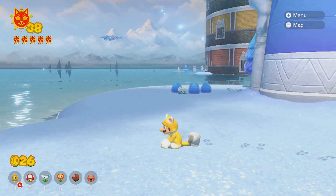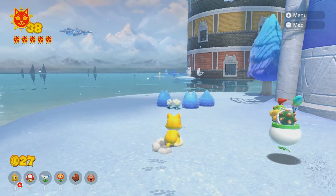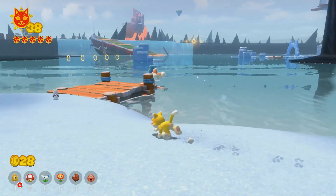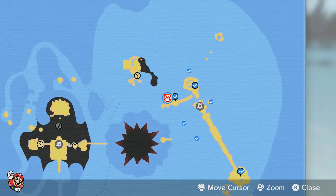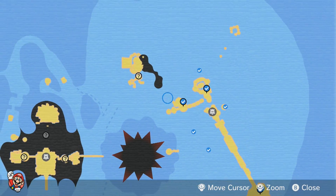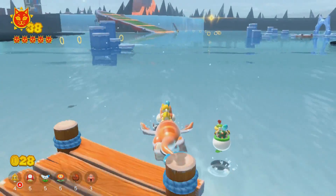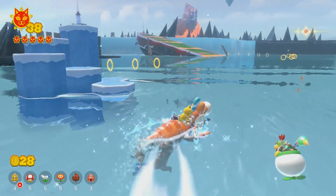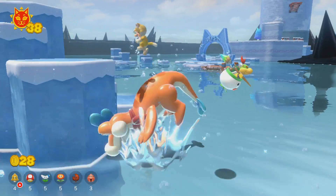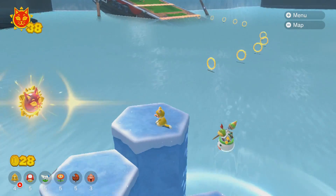I guess we're going to the next area. That looks kind of weird — the broken Bowser bricks, the Fury Blocks just kind of there. I guess it is whatever. We're going over there. Still need the last cat, I don't know where that is. This might be the last area before we go to the upper layer. We have these things again.